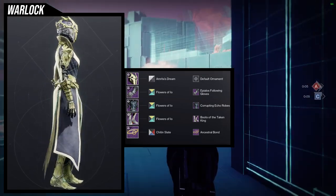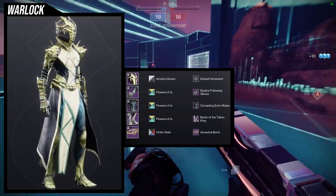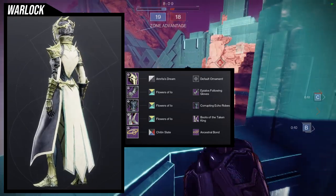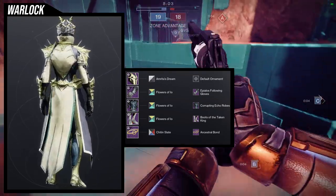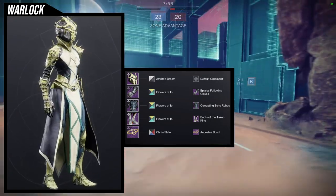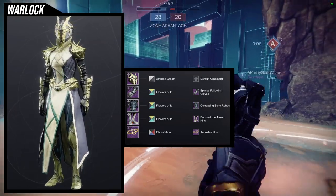I think this one came out really good. My only gripe is that Boots of the Taken King won't turn off that glow completely — Flowers of IO won't turn it off completely either. That's my biggest gripe about the Taken King set: the glow is just so unneeded. Give us a toggle so we can turn the glow on or off — a toggle in general would be great for a lot of things. But other than that, I think this is a banger. Definitely worth trying out, but I do think the next one is way better.